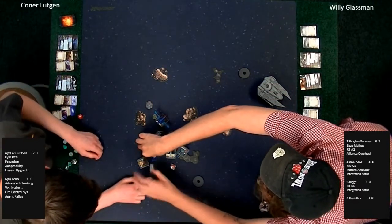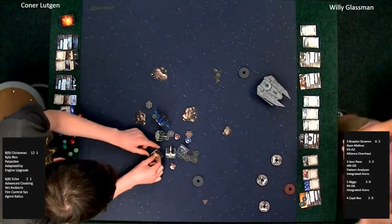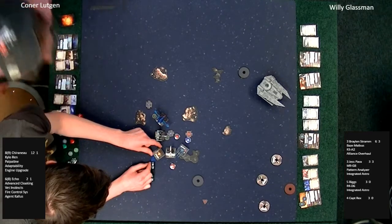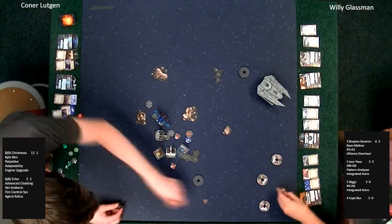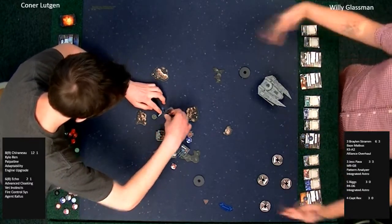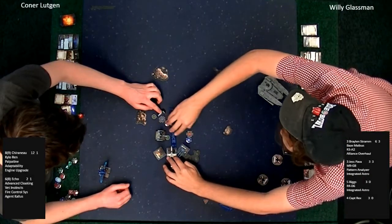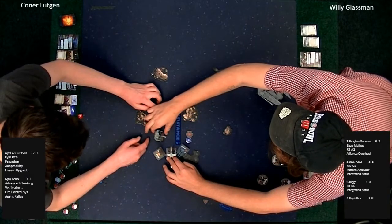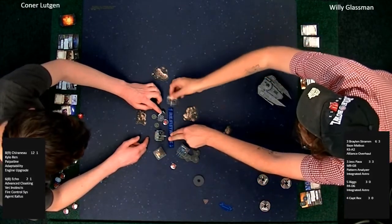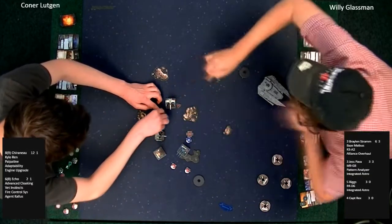One of our other tables has a result from the Top 8 — Tyson Sparks has come through with a victory. First Top 8 victory goes to Tyson Sparks; we'll see him in the semifinals. Congratulations, Tyson Sparks. He has home field advantage — he's one of the regulars here at Total Escape Games. X-Wing Casual Night is Monday nights; they usually run a league, about two bucks to get in, eleven games over the course of a few weeks.